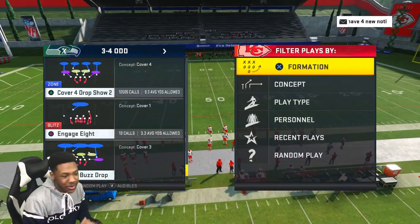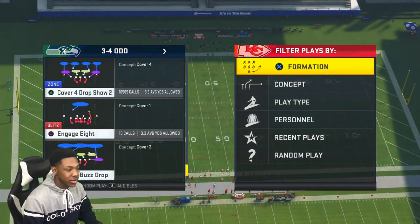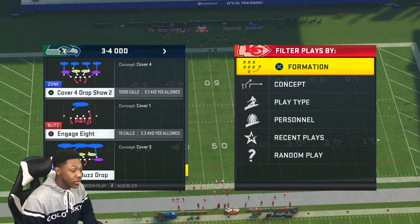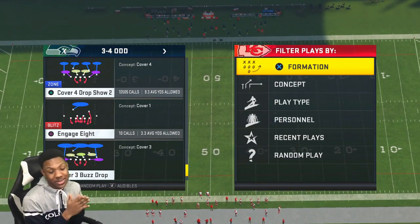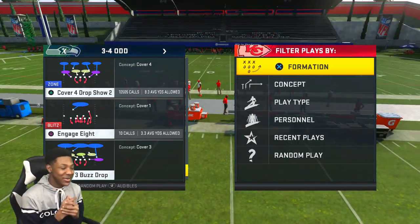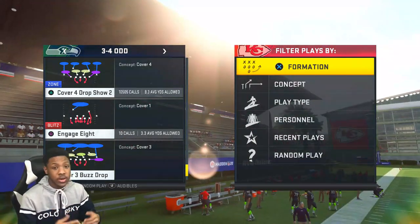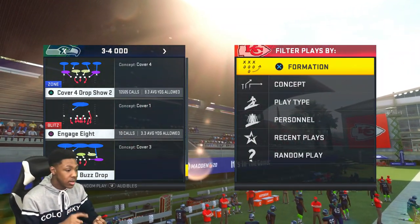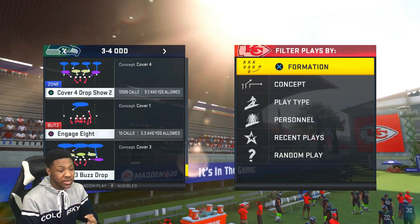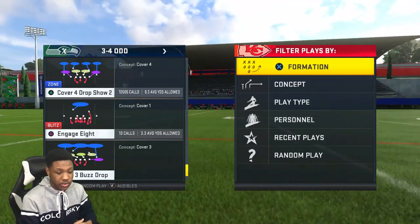What's going on today? As you see me on the defensive side of the ball, y'all been asking me about this 3-4 defense - how do I run it, what are the things that I do? So that's what we're learning today. Make sure you hit that like button down below, let's hit 600 likes. We're gonna be going against about 4 sets: an empty set, gun bunch, gun trips, and a tight set. Those are the most common you're gonna see online.